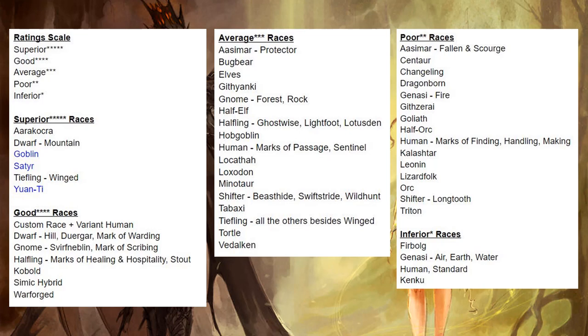My poor races are Aasimar variants Fallen and Scourge, Centaur, Changeling, Dragonborn, Genasi variant Fire, Githzerai, Goliaths, Half-Orcs, Human variants Mark of Finding, Mark of Handling, and Mark of Making, Kalashtar, Leonin, Lizardfolk, Orcs, Shifter variant Longtooth, and Tritons. And the inferior races are Firbolgs, Genasi variants Air, Earth, and Water, Standard Humans, and Kenku.